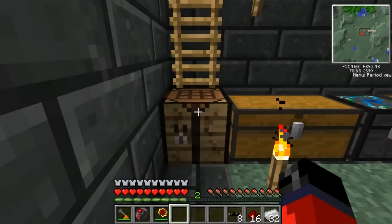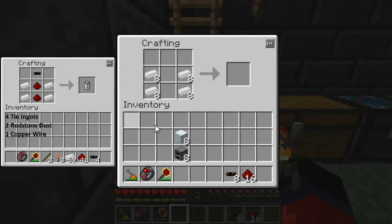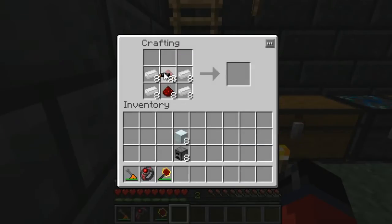Next we're going to need to craft up eight rechargeable batteries. We do that by placing them in the crafting grid like so — you can reference the crafting grid over in the left-hand corner. Once you have them, place them in the crafting grid like so.